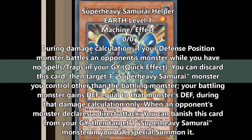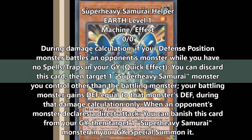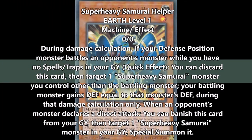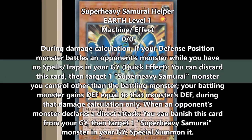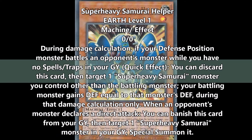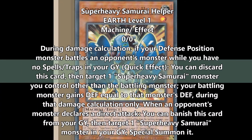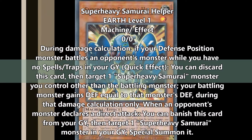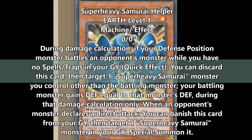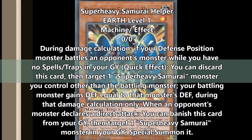So if you have two Super Heavy Samurai monsters, you can have one gain the defense of the other. This is only during that damage calculation — I had to proofread it to make sure it wasn't permanent, because if it was permanent I think this card would be amazing. But it's not. Honestly, it has to be battling an opponent's monster, so I just think Soul Buster Gauntlet is still a better choice of card in general, because it just doubles your defense instead of having to rely on having another monster on board.